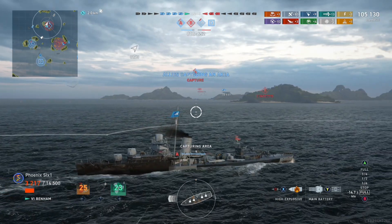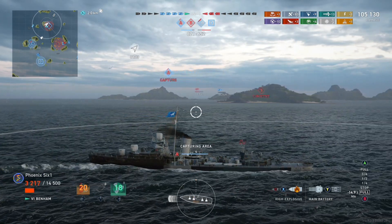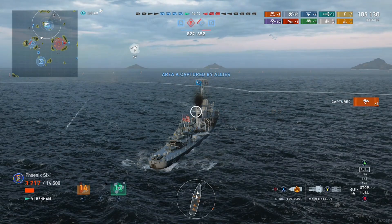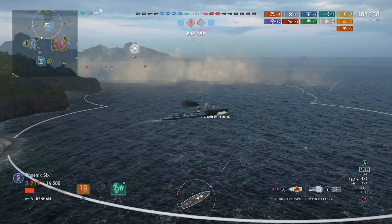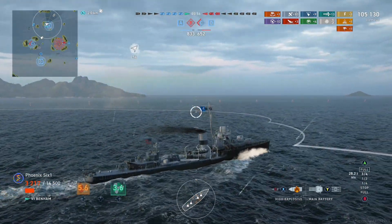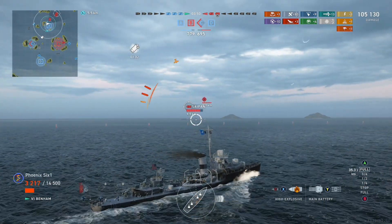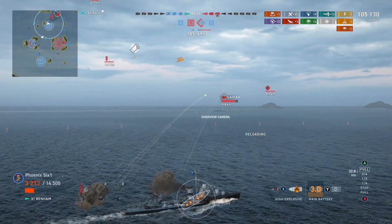Now we're in our smoke screen, so he's 100% guessing when he's dumping torpedoes here. You can turn your anti-air firing on and off to make yourself a little more concealed — if they see the anti-air fire coming from the smoke, they'll try to aim in that direction. We will spot the carrier some more, and most likely our battleship will finish him off. Better for him to be dead than for me to be selfish and get the kill myself — I'd rather take the win.